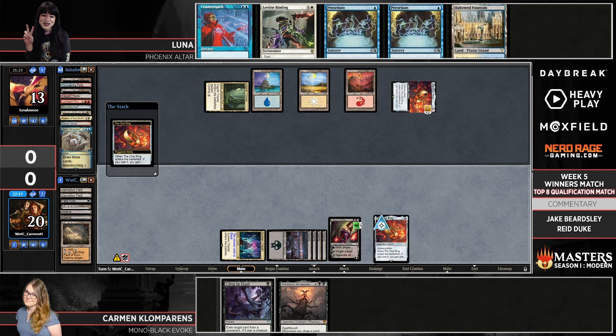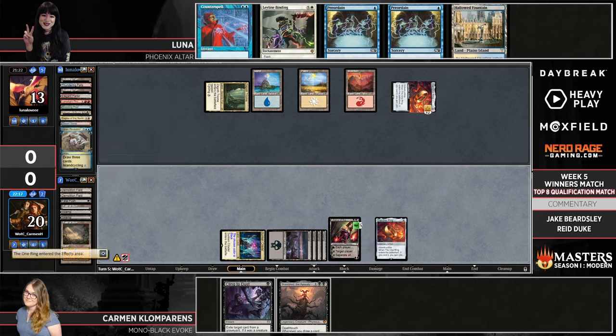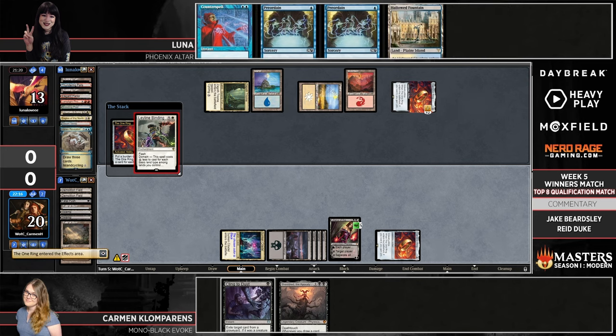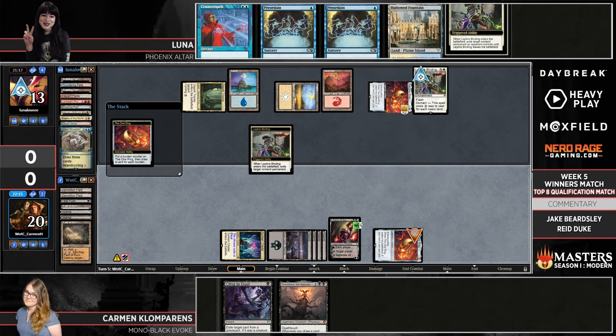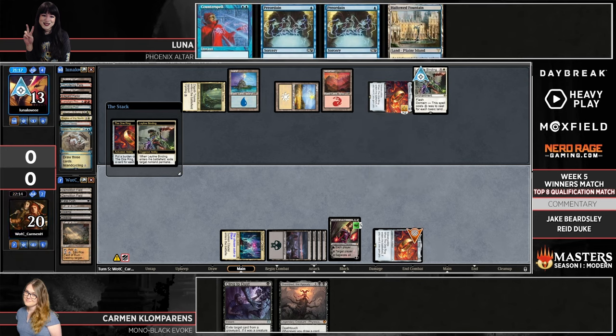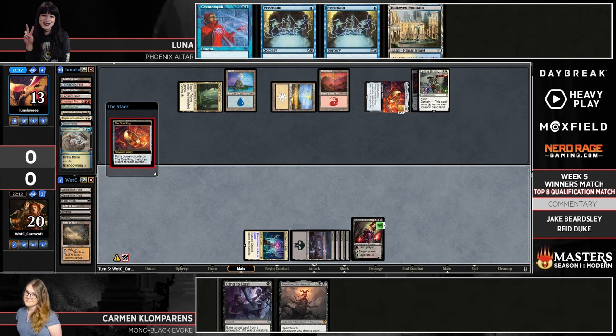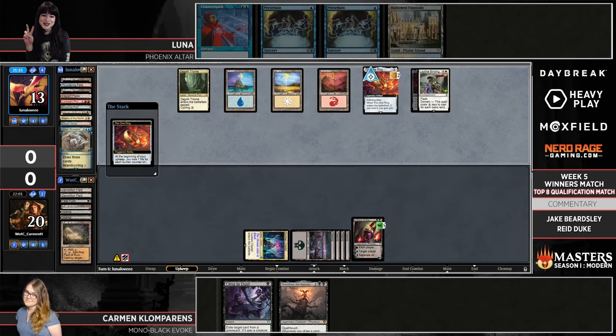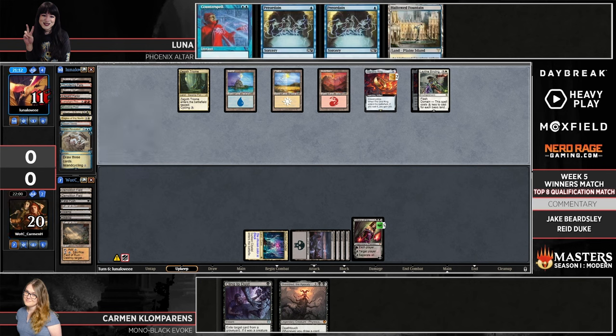Here we see a One Ring hitting, interestingly with no ability to counterspell from Luna. The Leyline Binding here is going to prevent Carmen from drawing any cards — when the Ring is activated and removed with the trigger on the stack, you draw however many cards for counters already on the Ring. The Ring had no counters, got removed, so no cards were drawn on Carmen's side. That's a really good exchange for Luna.